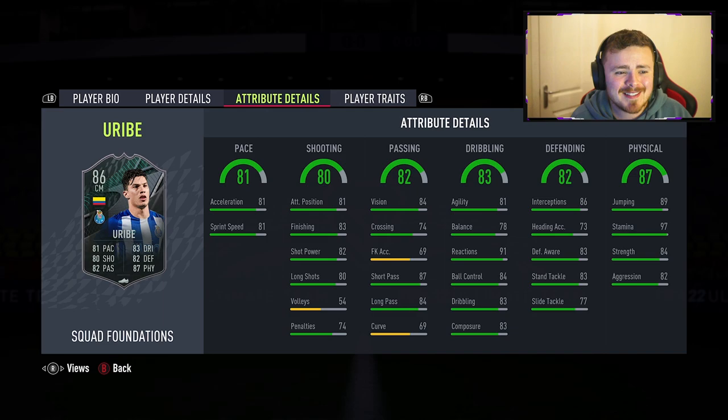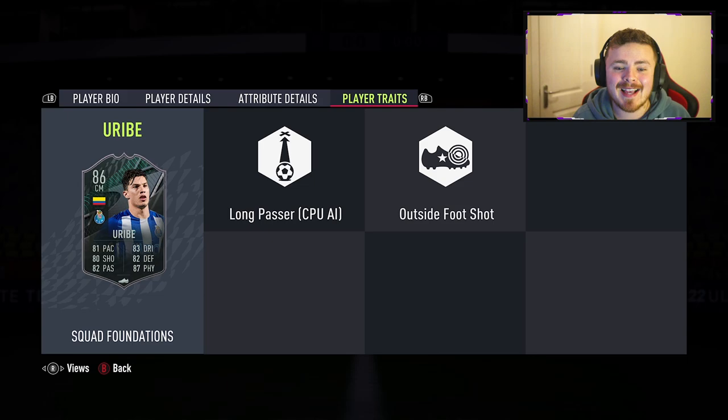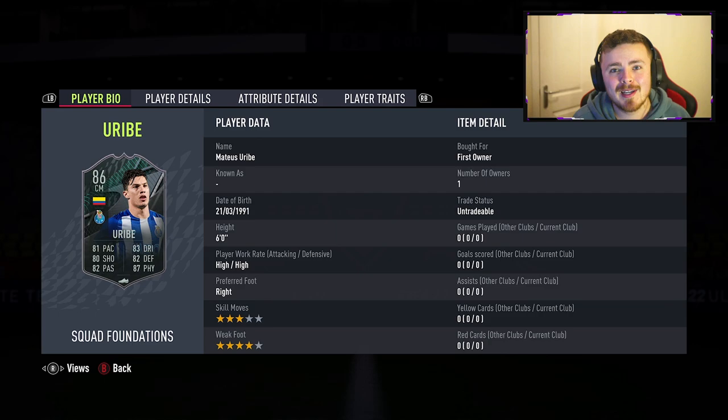I have just used his regular gold rare card — pretty certain it's a 78 overall — and actually used him at the start of the game to get Luis Diaz in on full chemistry. So we'll see how much of an upgrade it is. I'm expecting big things. It's a plus eight if I remember correctly. Defending stats are there. Great interceptions. The physicals, the stamina — that is what I'm excited for. He's going to go all game. Player traits: we've got long passer and the outside the foot shot. The card looks great. I'm a big fan of the card design and the dynamic image. Let's give me the team he's going to be rocking with.